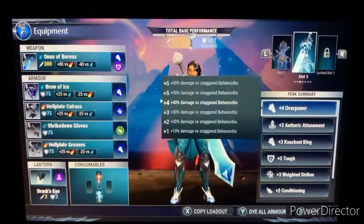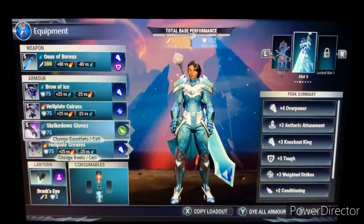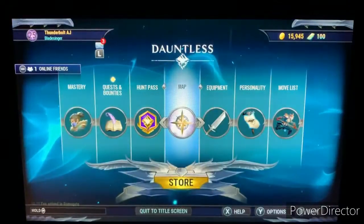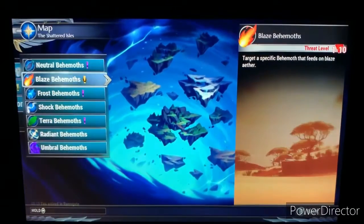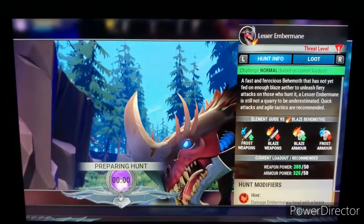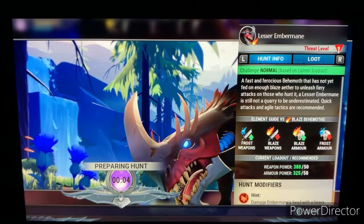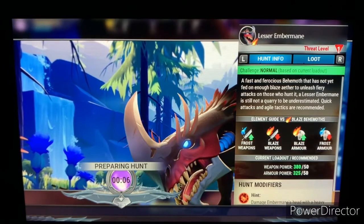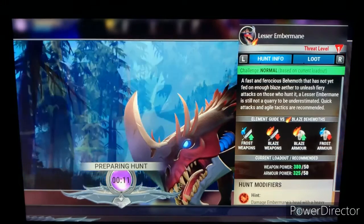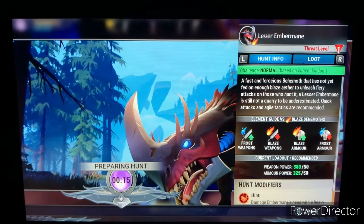I'm also using the Drask's Eye lantern with the Aetheric Attunement cell. I have some grenades and healing stems which I don't think I'll need. Let's go into a private hunt — Lesser Embermane. I also have a guide on how to beat the Lesser Embermane, and I'll leave a link to that in the description if you guys want to see that.